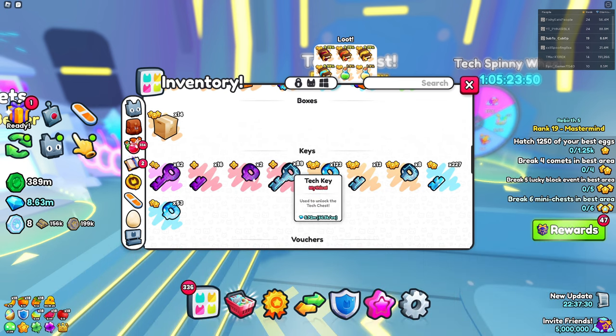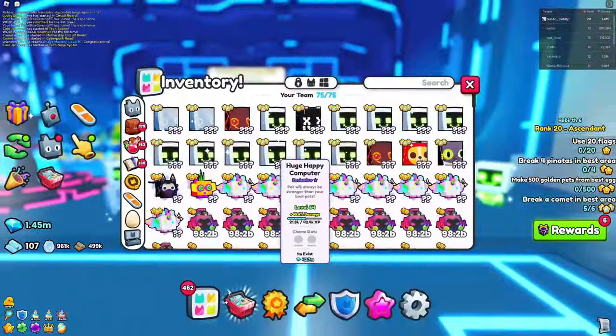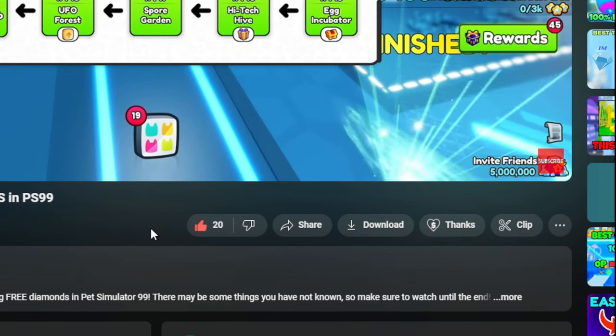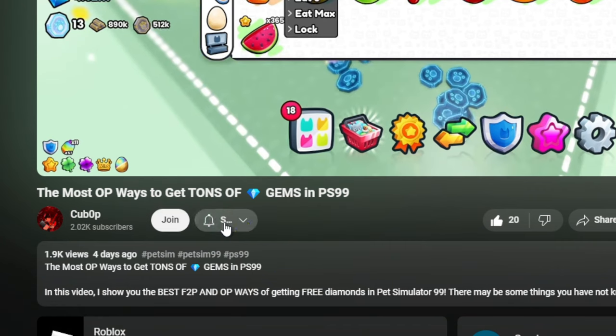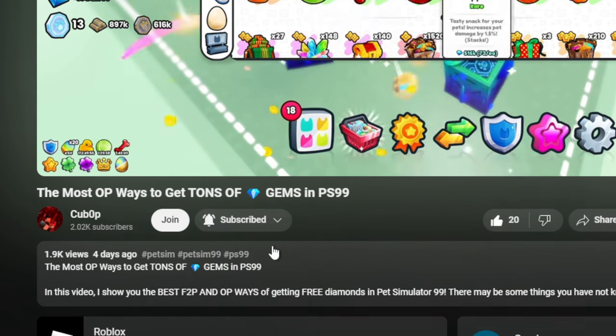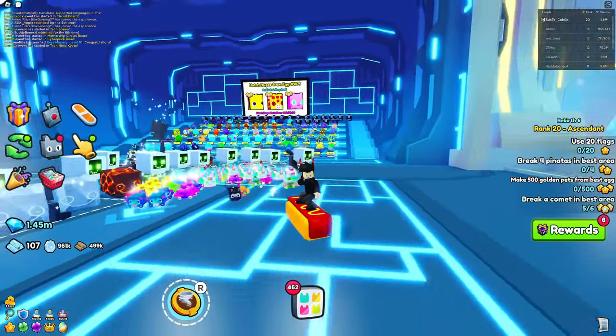If you get the full key outright it's going to leave you spending a lot more gems than you should be. If you want to be entered into the huge giveaway, follow these three steps: like the video, subscribe to the channel and turn on all post notifications, and comment your Roblox username for a free chance to win the huge.